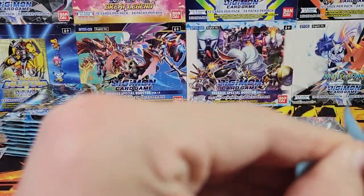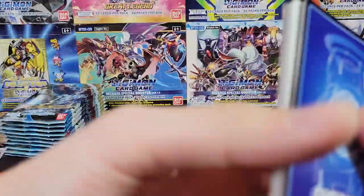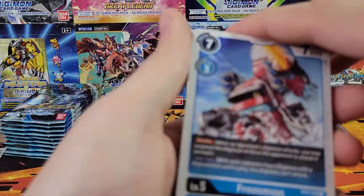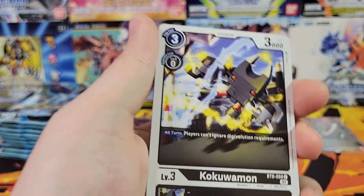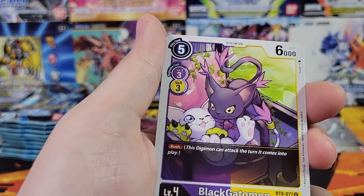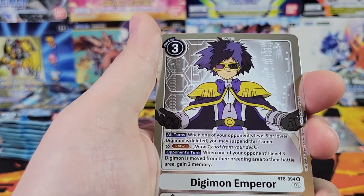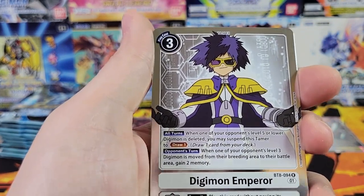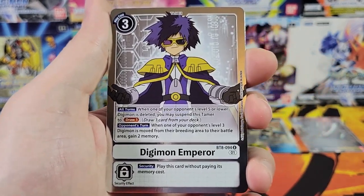We are on the second half of the box. We've got four hits so far, hopefully four or five for this half of the box. Don't think we've gotten our Alt Art yet — I don't think that Black Wargreymon is the alt art version. We've got the Digimon Emperor — interesting, that's a white card, so you can play it with any deck.